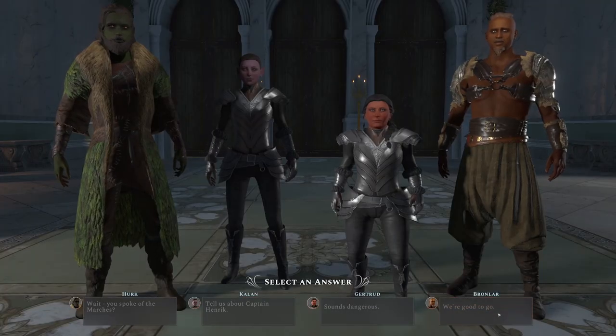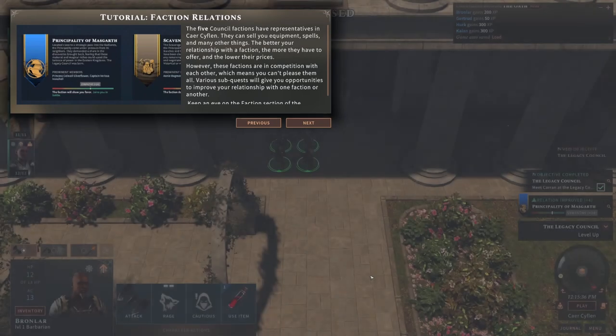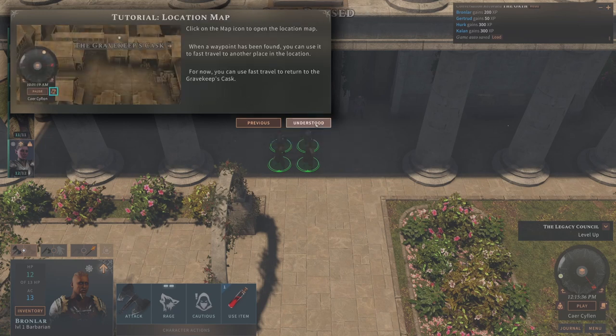Alright, let's do this — it's on to Kaer Land. We get a little bit of reputation. Lots of layering mechanics in this game. Five Council factions have representatives in Kaer Kiflin. They can sell you equipment, spells, and many other things. The better your relationship with the faction, the more they have to offer and the lower the prices. However, these factions are in competition with each other, which means you can't please them all. Various sub-quests give you opportunities to improve relationships. As we all know, I'm very bad at faction maintenance — I might just pick the one I tend to gravitate towards.